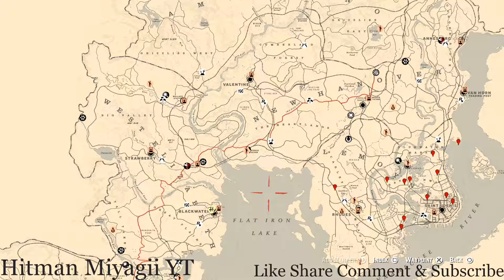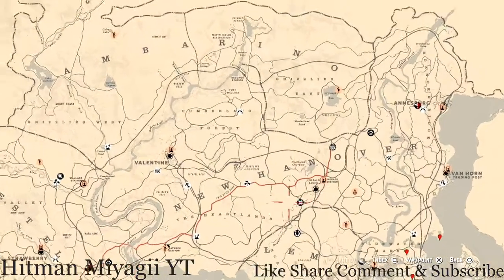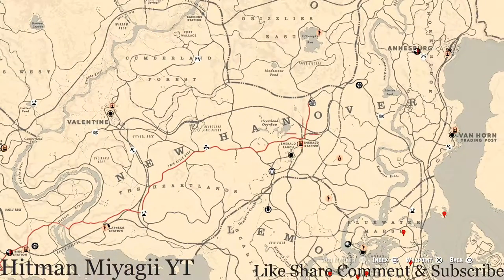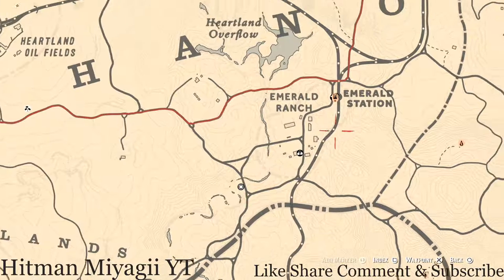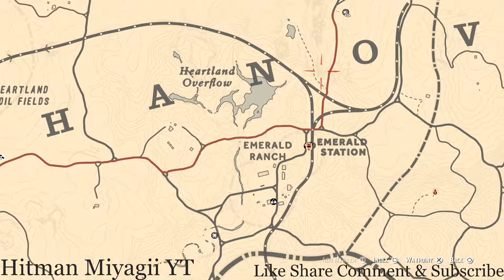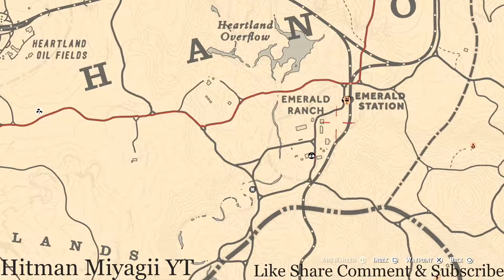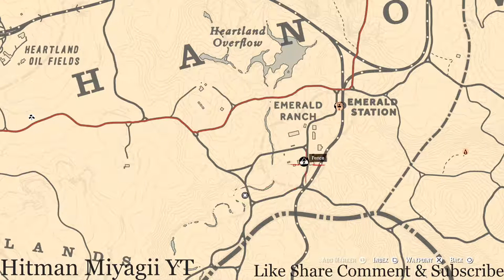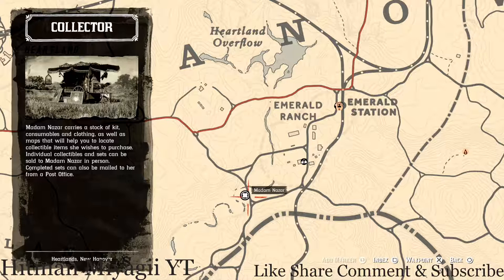First things first, let's get to Madame Nazar's location. Today Madame Nazar is in Emerald Ranch again, which is one of my favorite spots because it's closest to the area I'm in most of the time. She's right here at this location right outside of Emerald Ranch, Emerald Station area, right around the corner from the fence. How I personally get to her is I simply run down from my moonshine shack to her location, which is not far at all. If you're not in the area, just fast travel to Emerald Ranch or Emerald Station. She will be here until 1 a.m. eastern standard time, New York time zone.